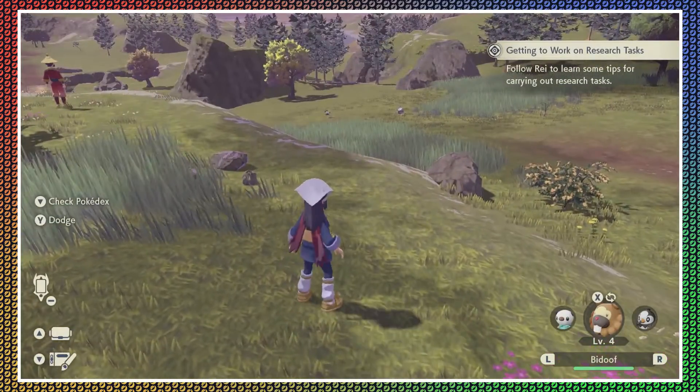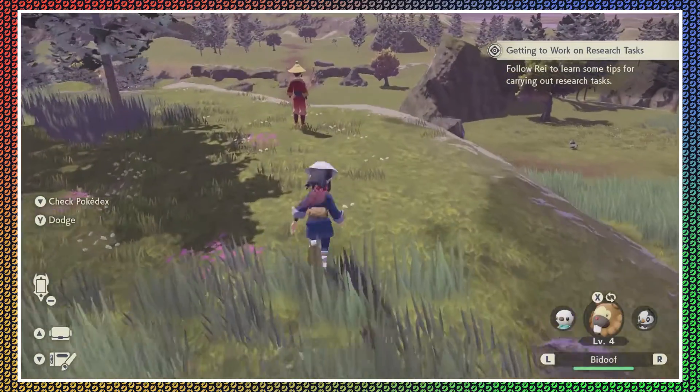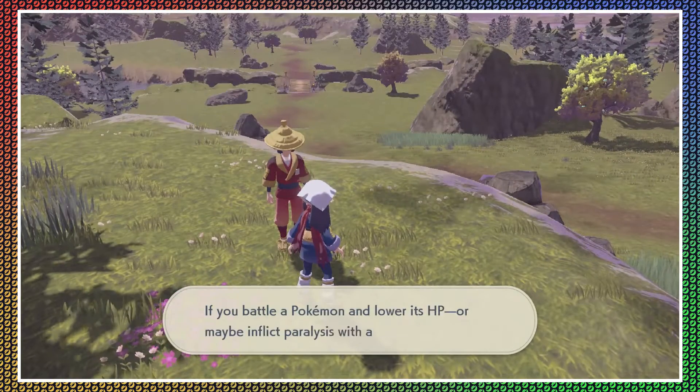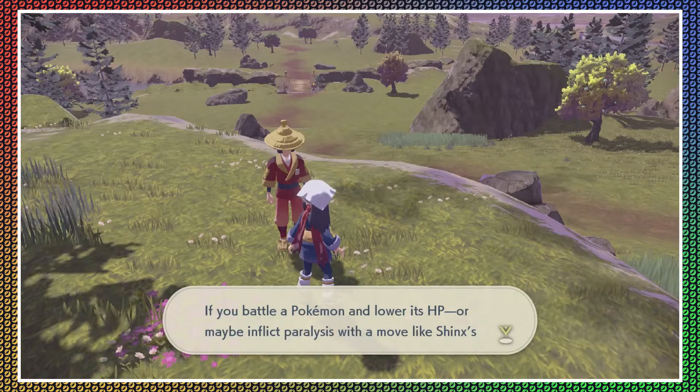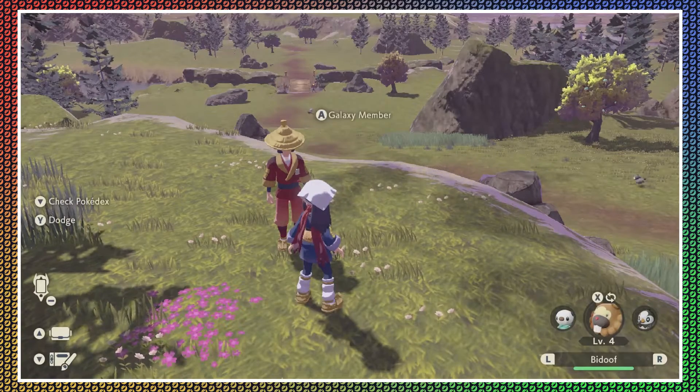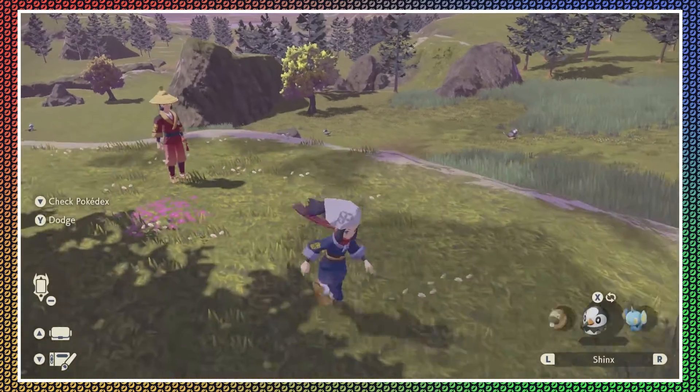The more energy a Pokemon's got, the harder it'll be to catch. If you battle a Pokemon that lowers HP, or maybe inflict paralysis with a move like Shinx's Thundershock, it should be easier to catch. Yeah, sure bub.